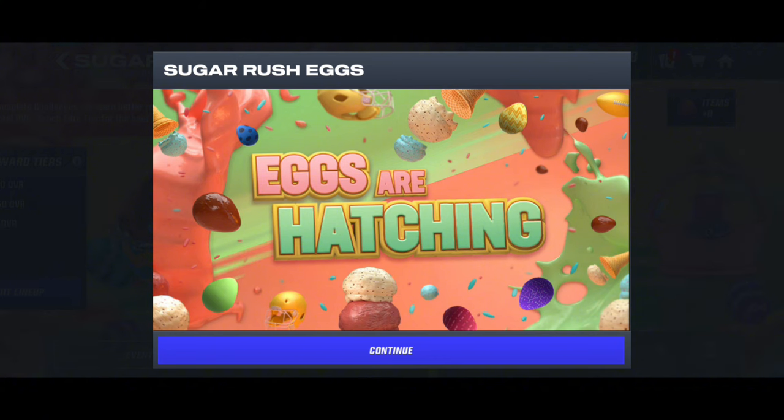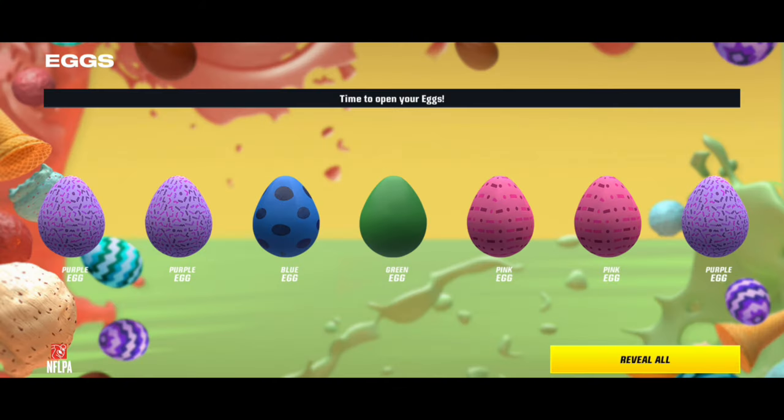Here we go, eggs are hatching — it is time. I don't know if they're going to open right away and give me all of them or we're going to do it one by one. I'm hoping it's one by one. If it's all of them, it's going to be a short egg opening for sure. And then we don't know what's in what, which is very annoying.